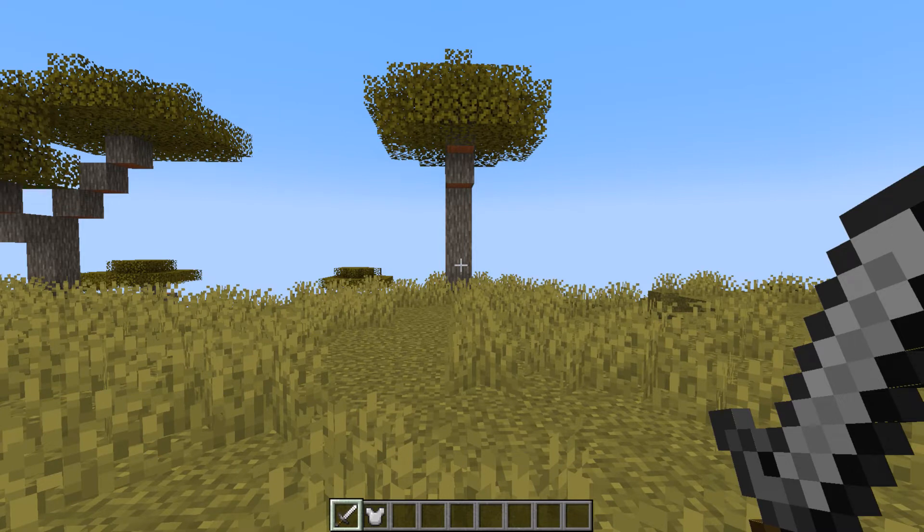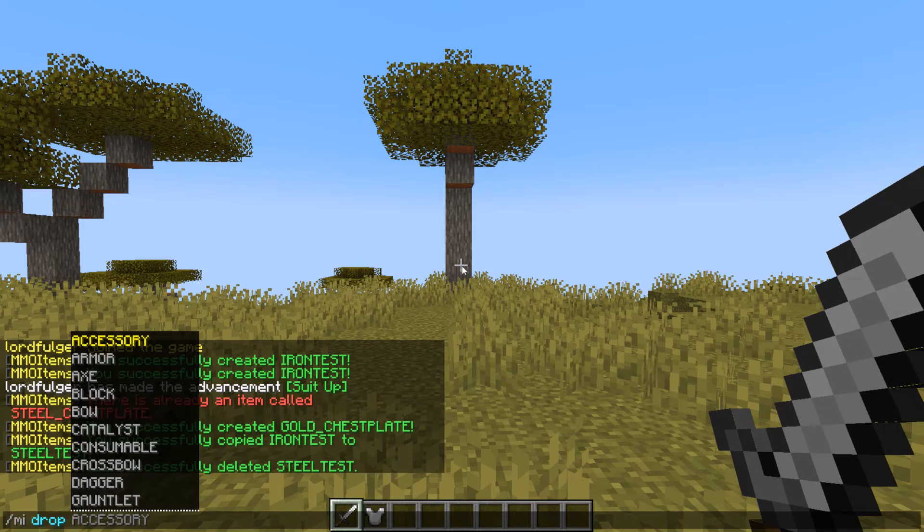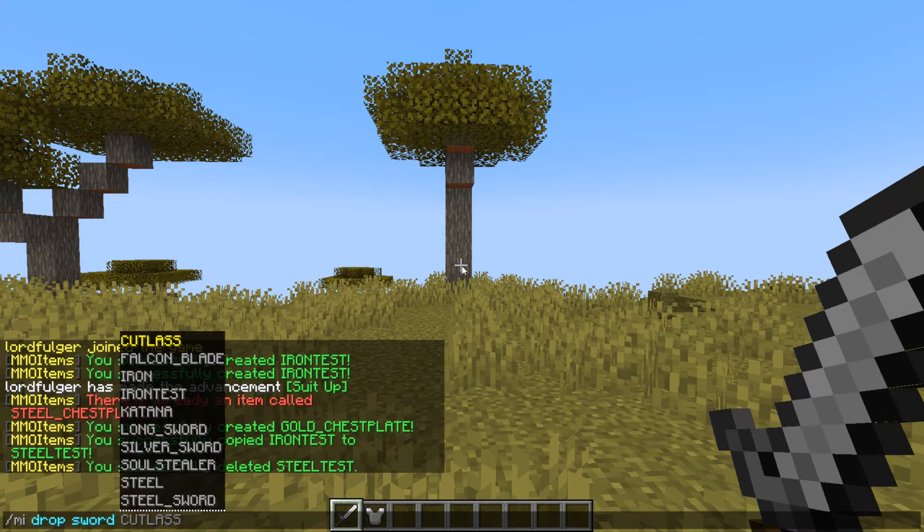Slash MI update item, with the stat ID or type ID, allows you to just update the current weapon you have in your hand to whatever changes you've made. And so you could do MI drop, then the category — sword — and let's again use our Iron Test.